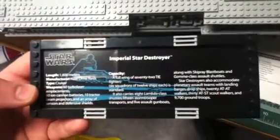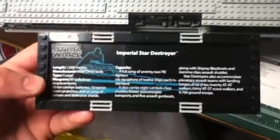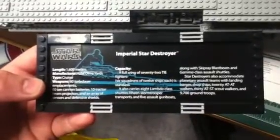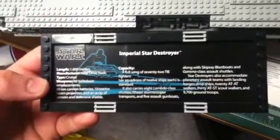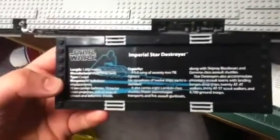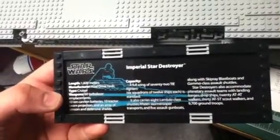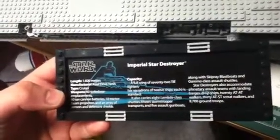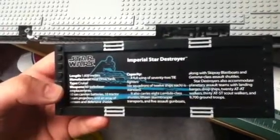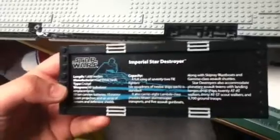The stand lists the ship's capacity: a full wing of 72 TIE Fighters — 6 squadrons of 12 ships each — standard. It also carries 8 Lambda-class shuttles, 15 Stormtrooper transports, 5 assault gunboats, Skipray blast boats, and Gamma-class assault shuttles. The Star Destroyer also accommodates assault teams with landing barges, dropships, 20 AT-AT walkers, 30 AT-ST scout walkers, and about almost 10,000 ground troops.